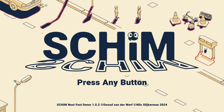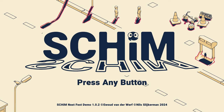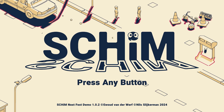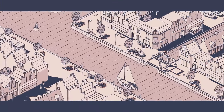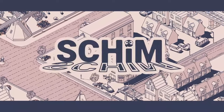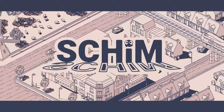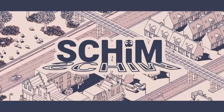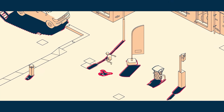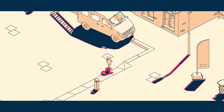Hello everyone and welcome back! Today we're going to be looking at Scrim, a kind of interesting take on the puzzle platformer. It's a 3D environment where you play as this little dude who needs to jump from shadow to shadow. This is a demo, so take that with a grain of salt. I really like the art style — it's monochromatic with a little bit of color splashed in.